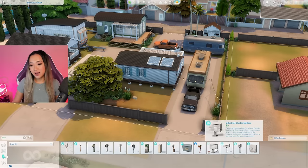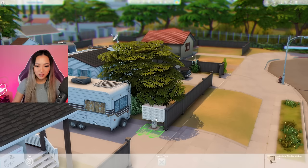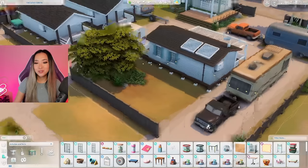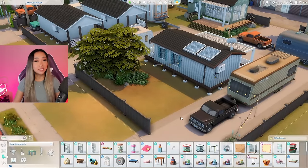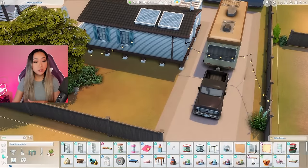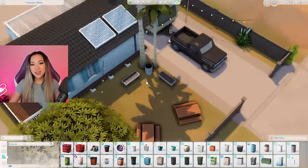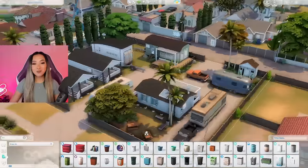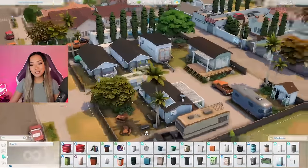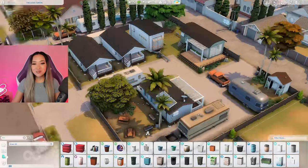Now we do have this large patch of grass here, which I think would be fun for some activities — perhaps like a barbecue area. Maybe they have community dinners and everyone cooks or brings a dish like potluck style. Let's put a trash bin right here and then that'll be it for our outdoor barbecue space. This lot is starting to shape up really nicely. I can tell it's going to be a really functional community and functional space for your gameplay, which makes me really excited.